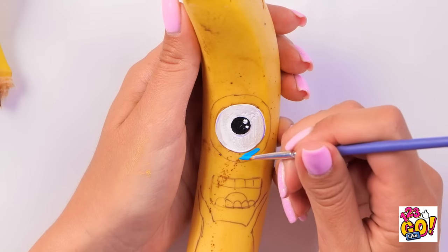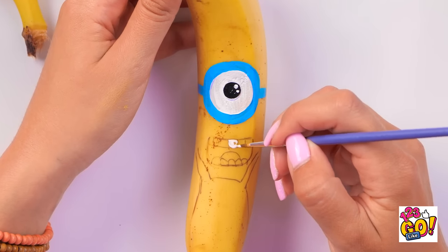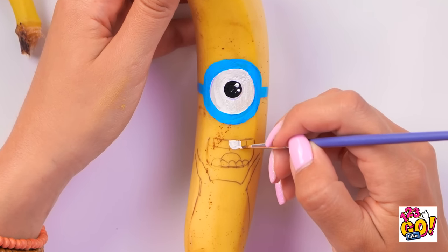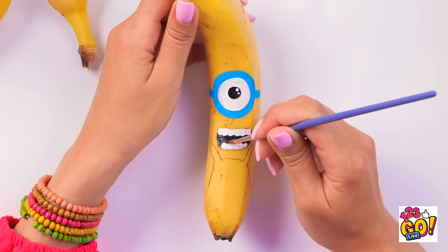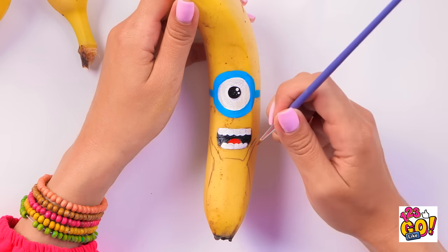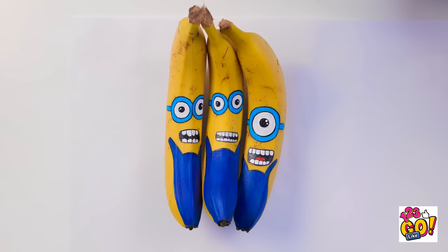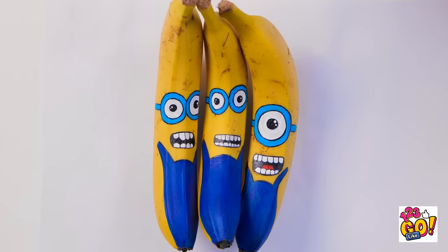And now I get to move on to the blue, which the minions are known for! I see where that's going. Teeth time! He's got a cute and funny smile! I'll paint a little red here for his tongue. Onto the dark blue overalls! This is actually a lot of fun! Yes! There we go! My minions are ready to go!